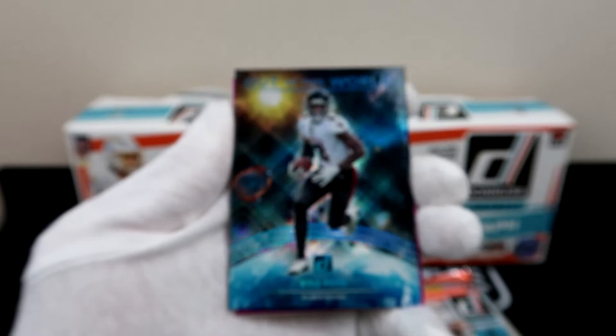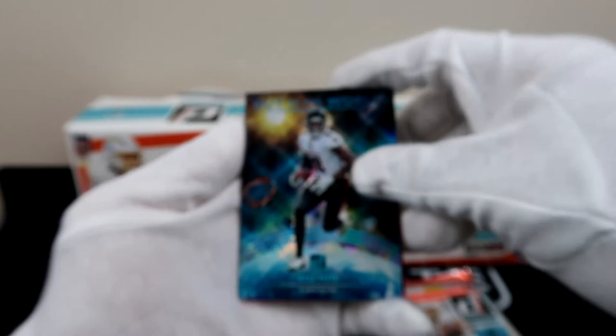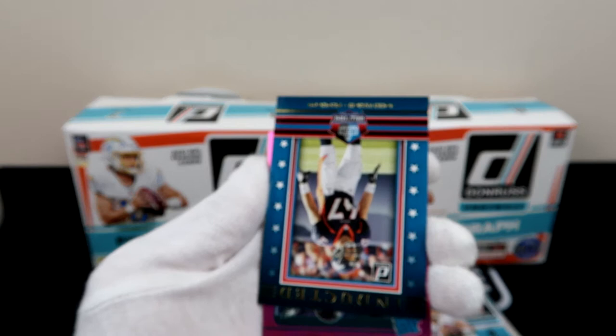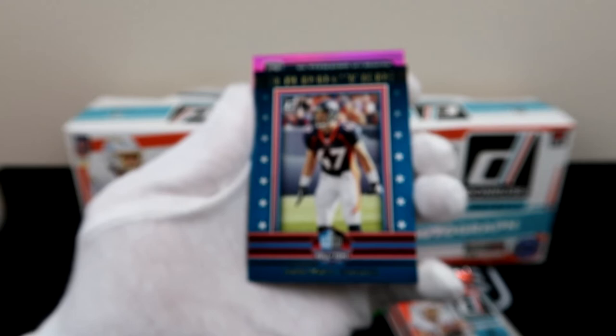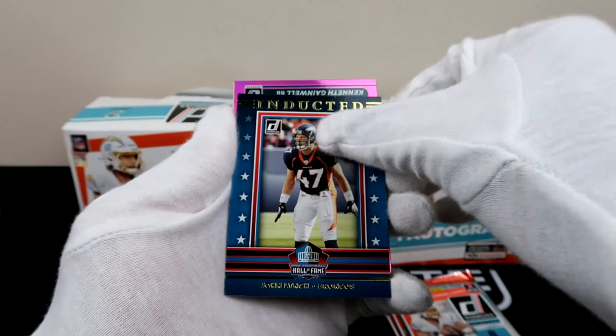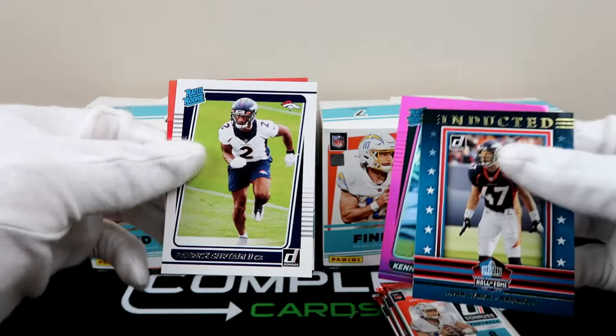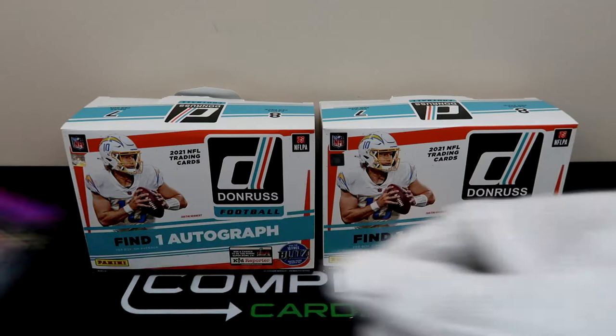The Out of This World kind of unfocused the camera on us, but that is a pretty clean rookie card right there. Oh, see something right there — that's nice. Broncos, shout out to John Lynch. Get the focus going. And we have a Penei Sewell. I'd say the rookies in this pack were pretty big, especially that Out of This World Kyle Pitts.